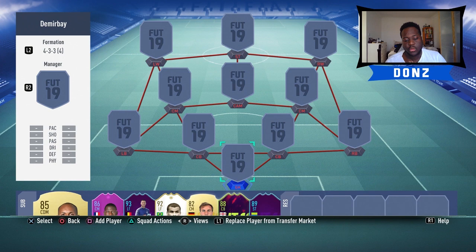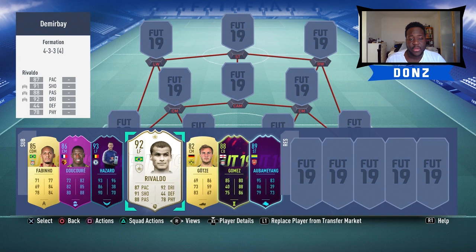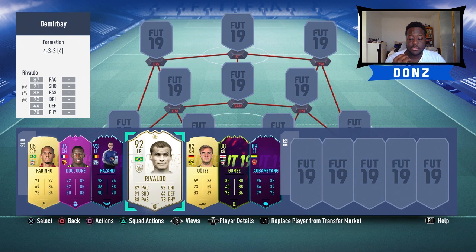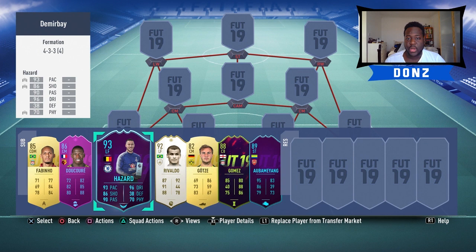Before I get into the squad, I'm going to show you the type of players I've decided to put on my bench to sub on. It's very dependent on what position I'm in in the game. If I'm winning like six nil, I'll bring on Hazard, Rivaldo, and Aubameyang - probably Rivaldo at CAM, Aubameyang and Hazard on the wings. If I'm losing or it's a close game, I'll bring on an attacking player plus Decour and Fabinho as holding midfielders - decent stamina, good interceptions, good pace.